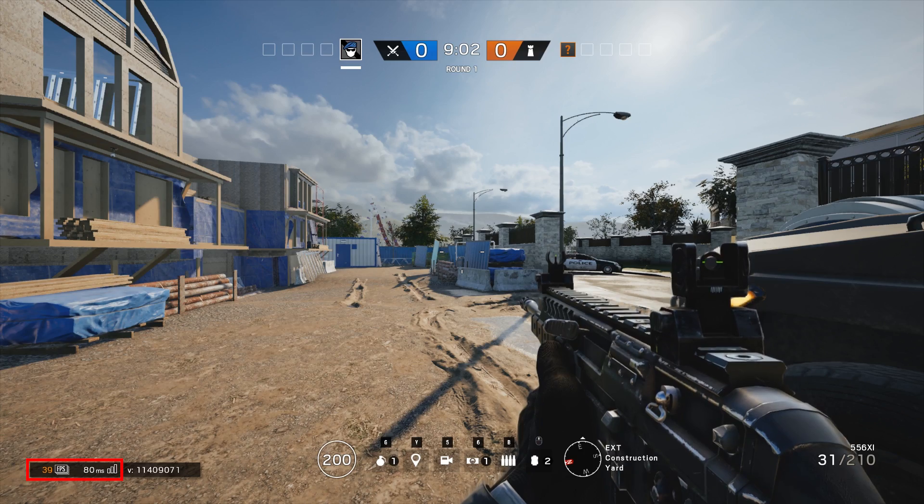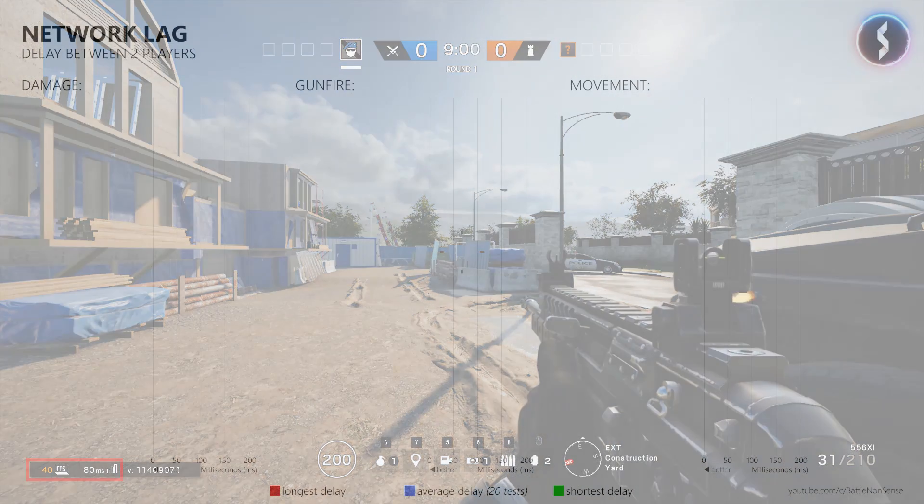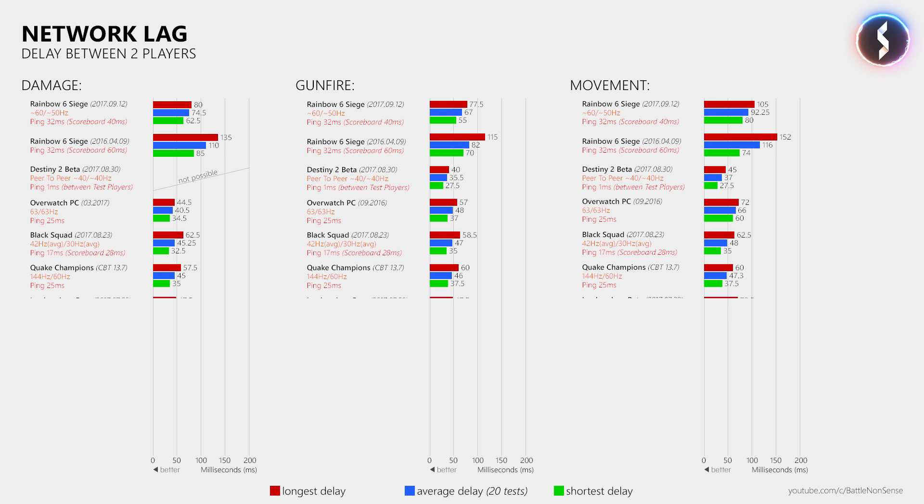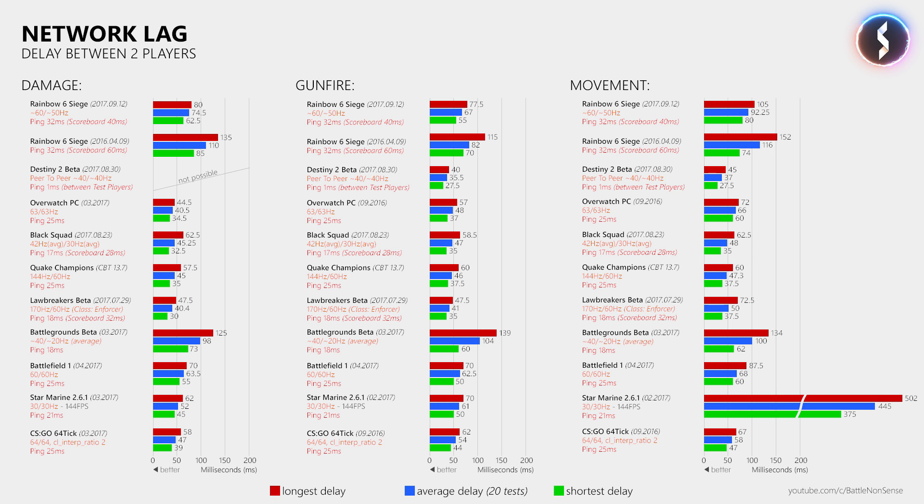Now let's talk about the actual delay that two players experience when they play on the same server. Please make sure you watched my Netcode 101 video at least once, because there I explain how I do these tests. At an ICMP ping of 32ms I measured an average delay of 74.5ms for damage, 67ms for gunfire, and 92.25ms for player movement. Compared to my results from last year that is definitely an improvement. However, games like Overwatch, Lawbreakers, or CSGO offer much lower delays, which means less lag. So there is clearly room for improvement.